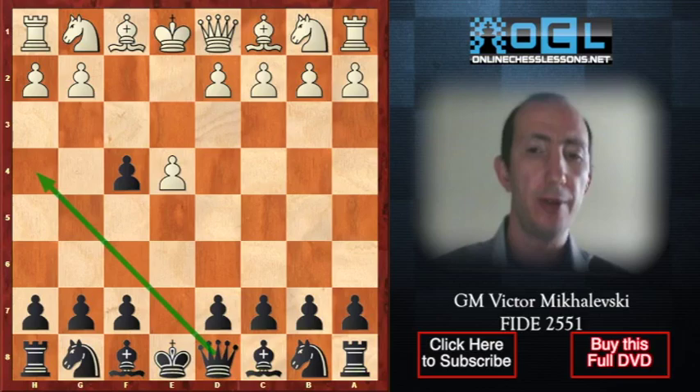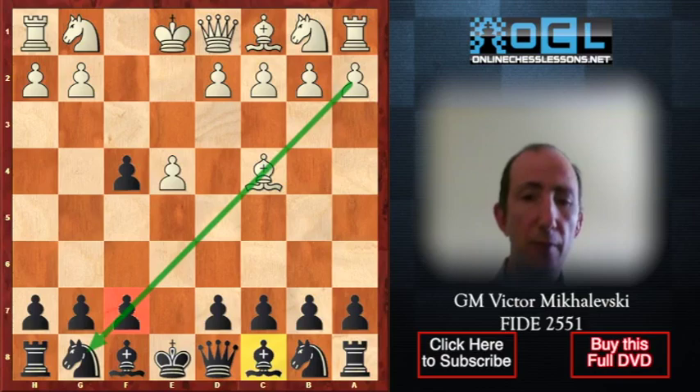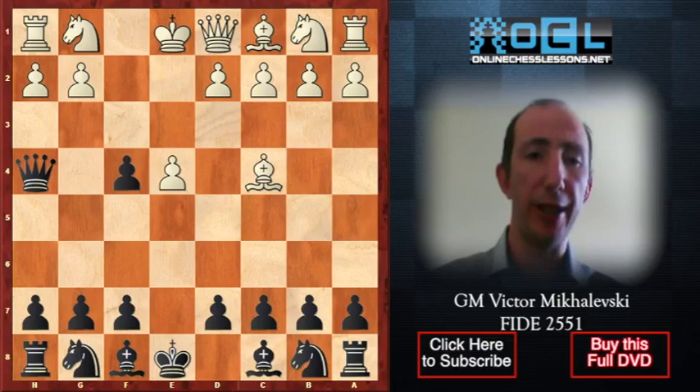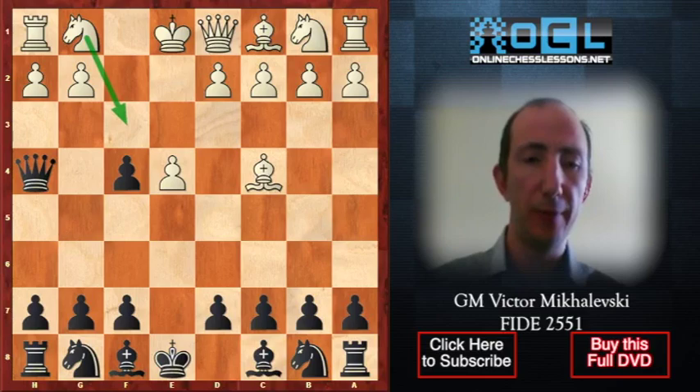The two main options are Bc4 — the so-called Bishop's Gambit. The main purpose of this move is to create pressure along the a2-g8 diagonal, and in particular on the f7 pawn. On the other hand, black is allowed to play Qh4 check, and white loses his right to castle. However, the queen on h4 will come under attack after Nf3.